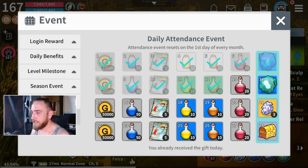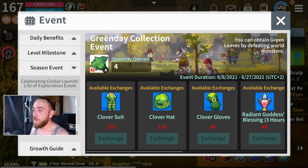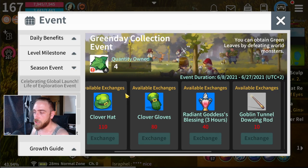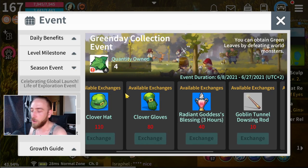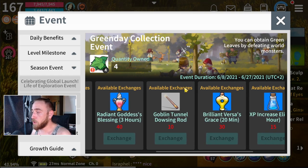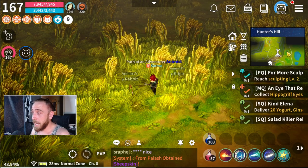If you look at the event in the season events and go down to the Green Day Collection, you want to save all these points. Don't bother buying all the Clover suit stuff — you don't really need any of that. You're going to run around looking like a leprechaun. What you want to do is save all of your points and buy the Goblin Tunnel Dowsing Rods, and buy as many of those as you can.